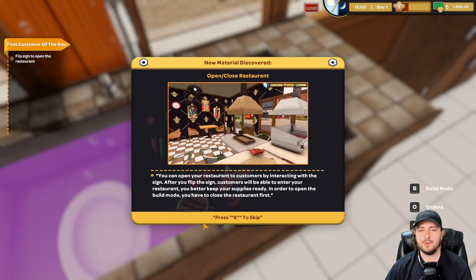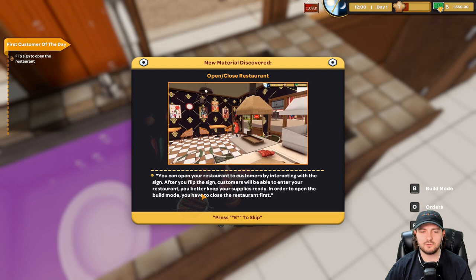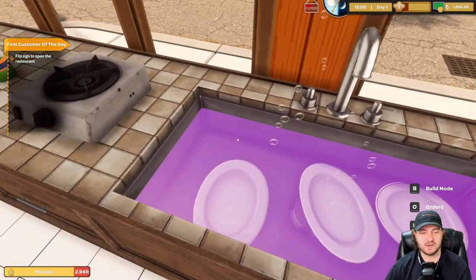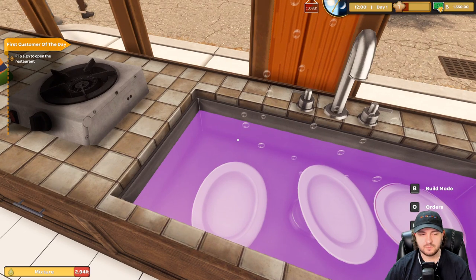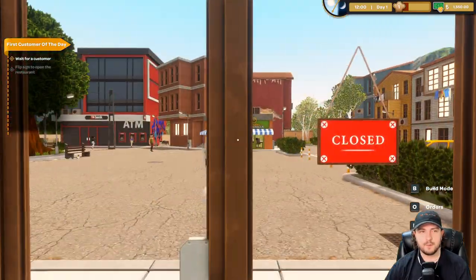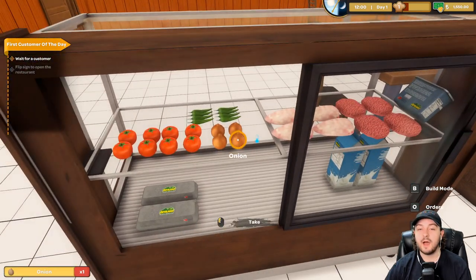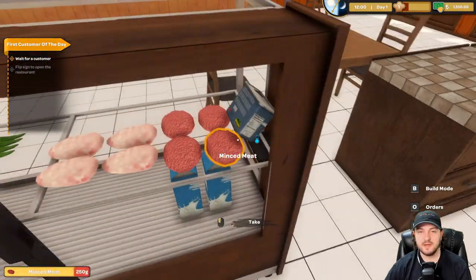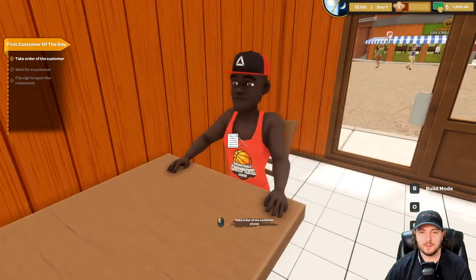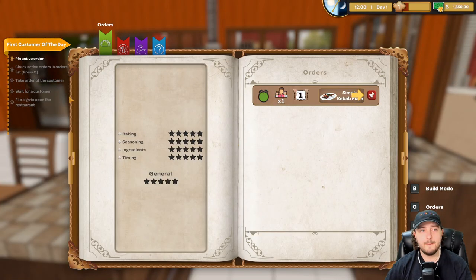You can open your restaurant to customers by interacting with the sign. After you flip the sign, customers will enter. Keep your supplies ready. To open the build mode you have to close the restaurant first. Look at the mixer in the bottom left corner — 2.94 liters. Flip the sign to open. Hello — I'm open! Wait for a customer. Now this must be the food we have. Interact — take the tomato out, fridging up. Eggs going in. Hello! Take the order from the customer.